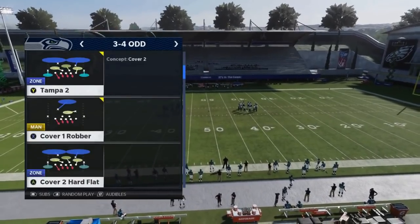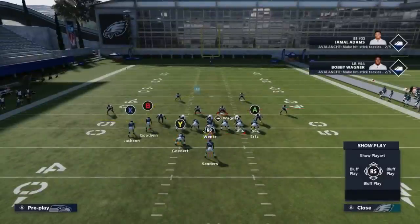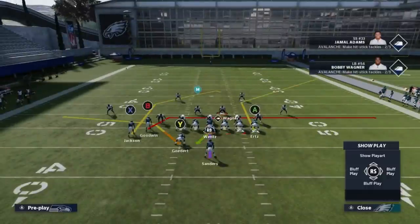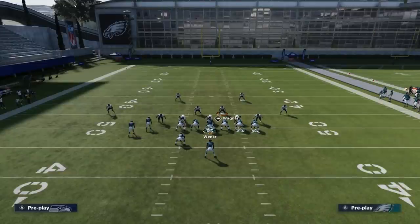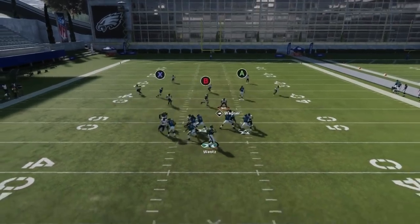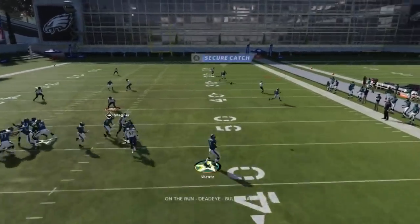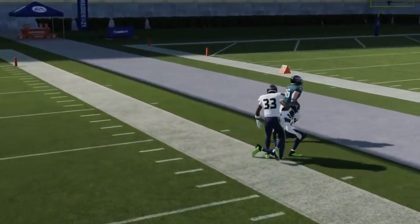Next up we got the PA Cross Curl — this is a Cover 2 play. All you really got to do against Cover 2 is put the B route on a drag and block your running back, maybe even your fullback. The B route will eventually pull coverage down to get the X route open. It's not going to be a one-play touchdown but it's a very consistent play against Cover 2.